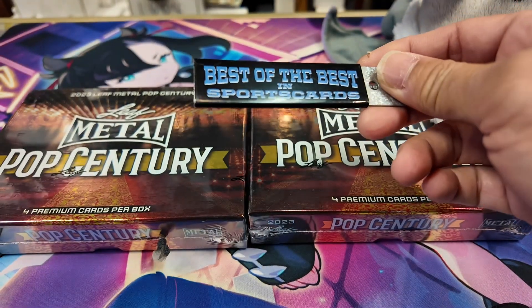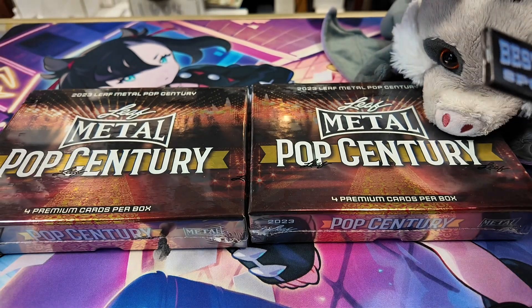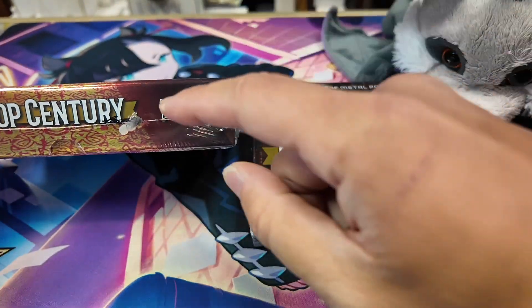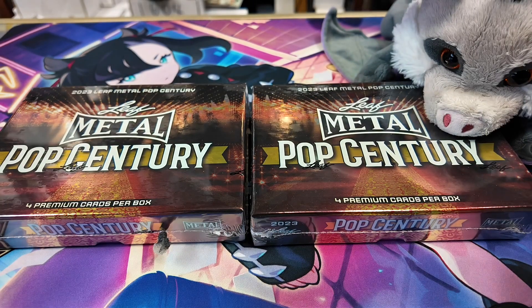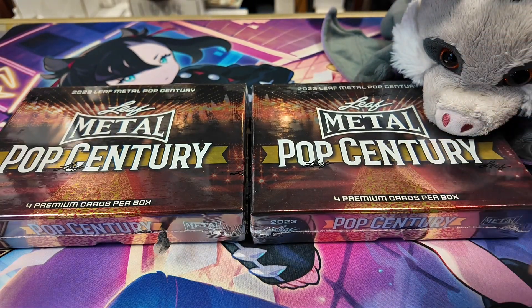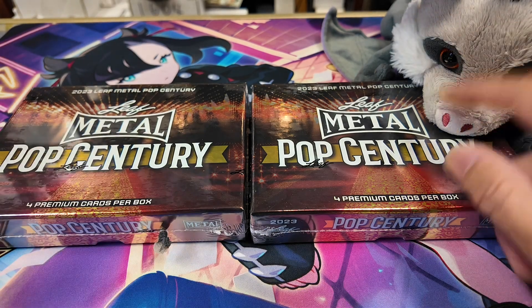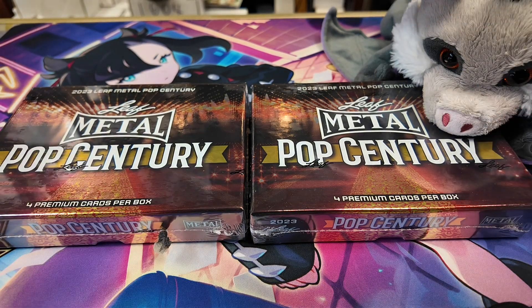So what we're gonna do is we're gonna have something different and fun. I asked the card guy to pick a box of Pop Century — he picked this one, the one with the funny looking thing — and then me and Batty picked up this one. So we're gonna do the same thing. I'm gonna check out the cards from the card guy's choice and Batty's gonna do the other one.